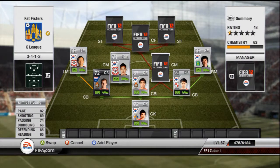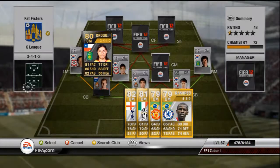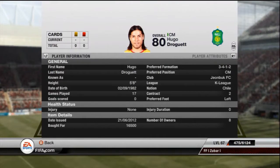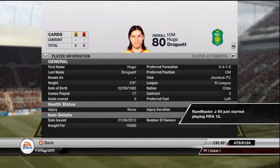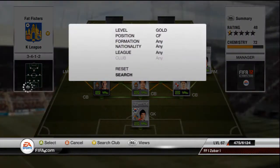The next centre mid is an inform, which is Joggetti — he's actually a centre forward or striker but I've got him converted to centre mid. 81 pace, 85 shooting, 82 passing, 77 dribbling — brilliant centre mid. Cost me 16.5k because he had to be converted, but I bought him in centre mid. Very, very good player, I would recommend him.